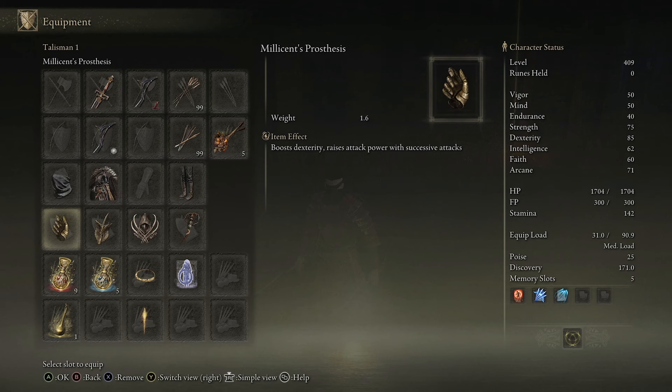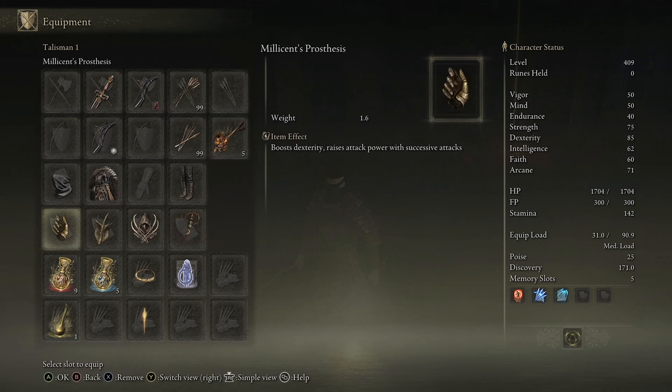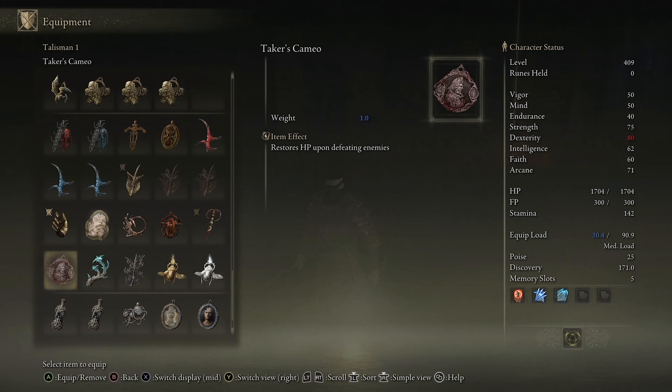In terms of talismans, these are top tier. We are boosting attack speed through successful attacks. Then we have the Winged Sword Insignia. The Claw Talisman is really important because we are in the air jumping most of the time, hitting enemies non-stop. And this new one — the Blade of Mercy talisman — gives us increased attack speed when we are critting. And we are critting a lot by hitting four times in the air, staggering enemies and building up that bleed effect.